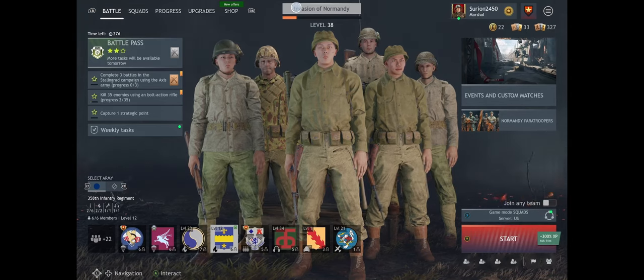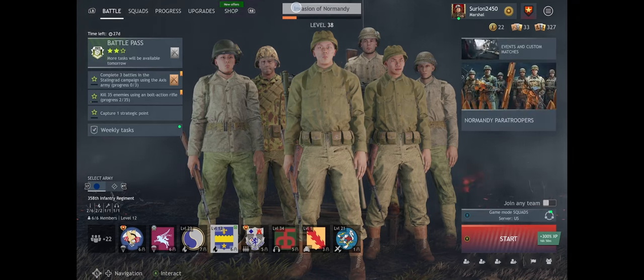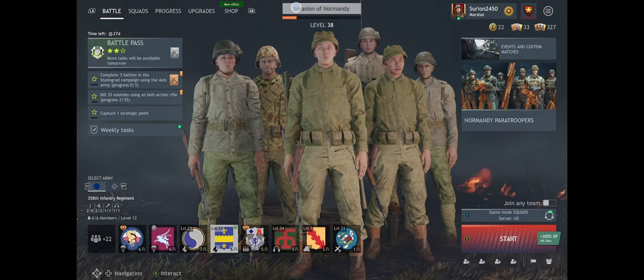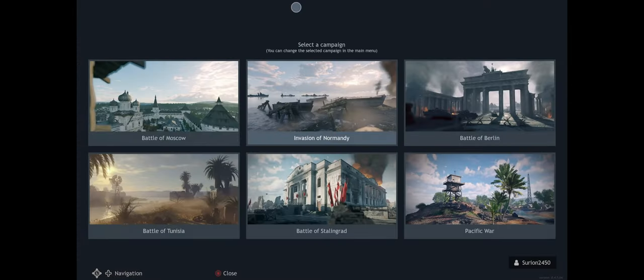If you know anything about World War II, you know there are different theaters — different campaigns that happened during the war where different sides either lost or came to victory. This game has six of those theaters: Moscow, Normandy, Berlin, Tunisia, Stalingrad, and Pacific War.